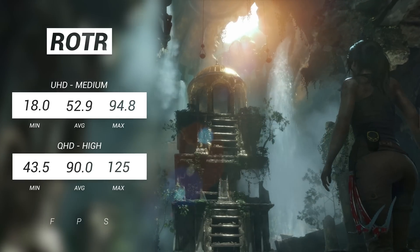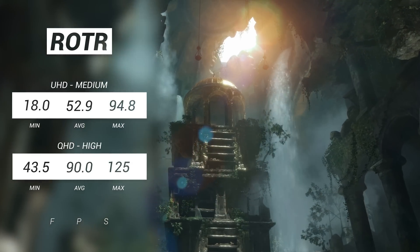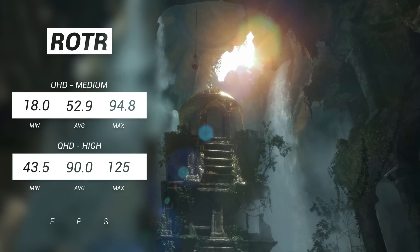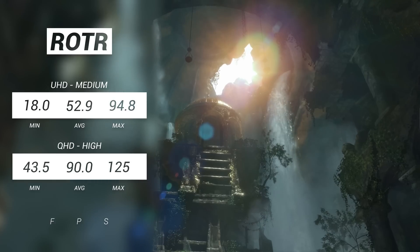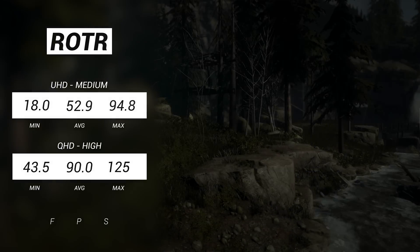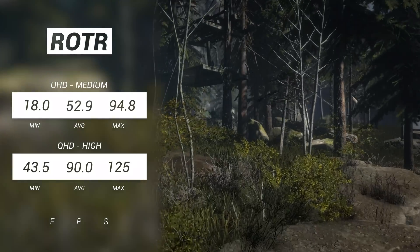Next up is Rise of the Tomb Raider. UHD medium did see an average FPS of a smidge below 60, which isn't incredibly desirable but still playable nonetheless. Stepping down to QHD saw a great jump to 90 FPS average, and I'm sure if you dropped those settings you could get easily 120 FPS. The 1070 handles Rise of the Tomb Raider just fine at QHD.